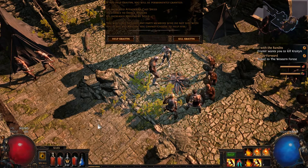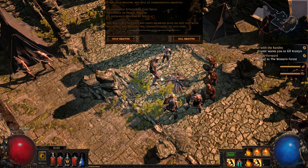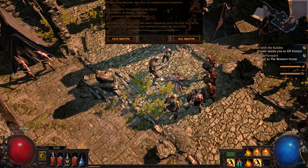The first bandit I'm going to show you guys is Kratin. Kratin is going to give 6% increased attack and cast speed, 3% chance to dodge attacks, and 6% increased move speed. I think I'm going to use this bandit for my build.